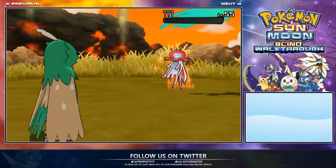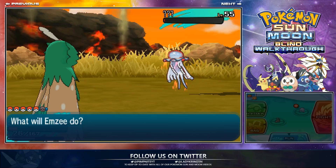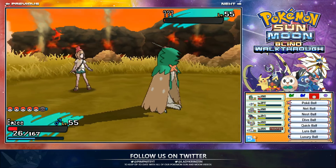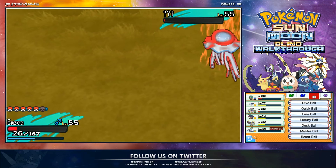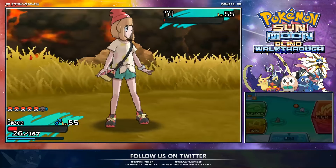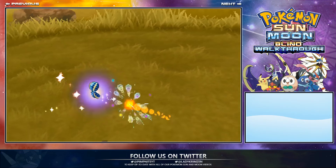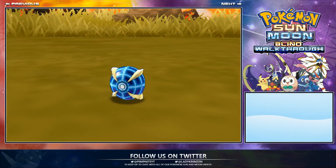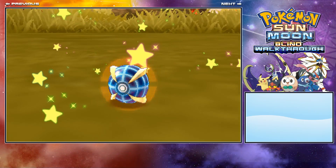Going for False Swipe — perfect, absolutely perfect. Now, where's the Beast Ball in the bag? It should be under balls. There's the Beast Ball — we've only got 10 of these, so use them when the Pokemon is on the lowest amount of health. False Swipe is very handy for that. That ball looks so cool — awesome! It's captured!